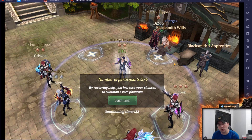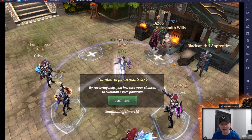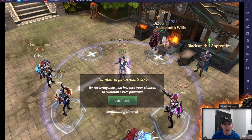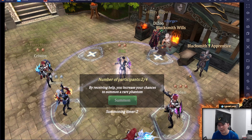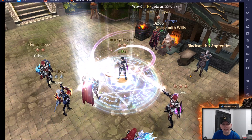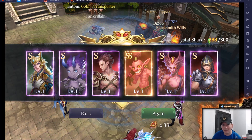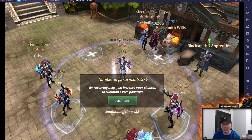It gives us our four spots, showing two of four people participating — we need two more to maximize our chances. Up to four players can join you for the summons. We have Croin and D-Zoo here but only two on this summons. The first summon yields a bunch of S's and one SS — I'm going to jot it down so we can track exactly how many we get.